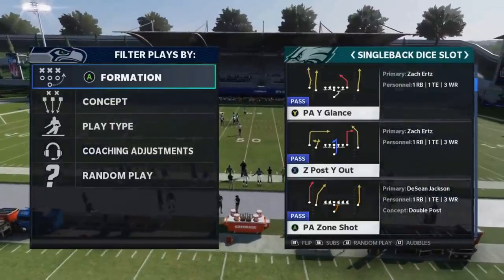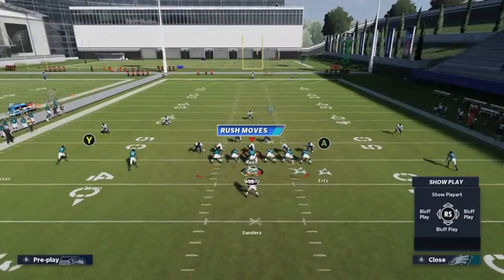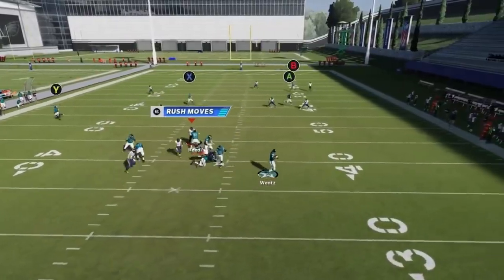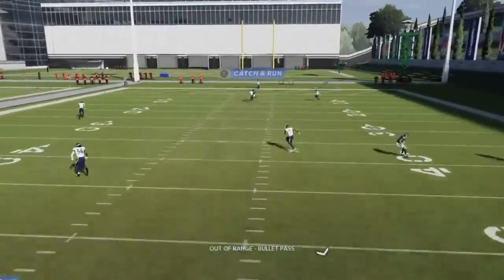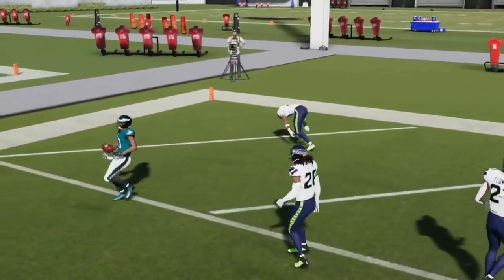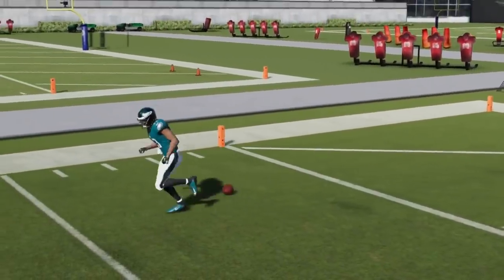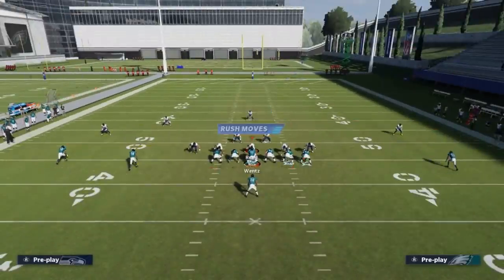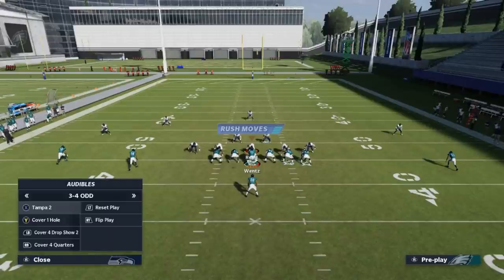Next up, we got the Z Post Why Out. This play can home run cover three with no adjustments. You just need to buy time in the pocket, which is probably the hardest part. And you also want to typically roll in the direction of the throw. But it doesn't really matter as long as you bullet and pass lead away from the safety.